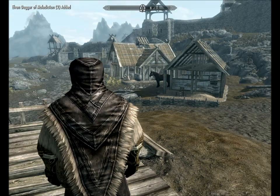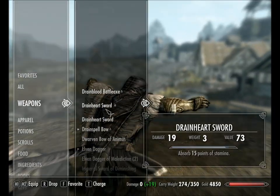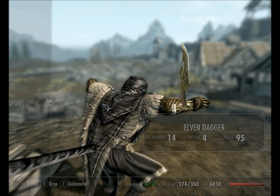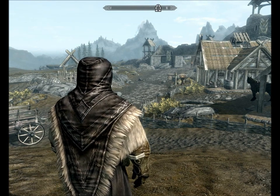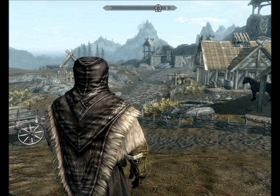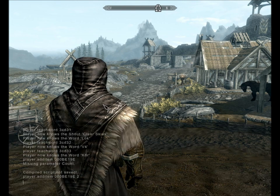So let's see — items, weapons — Elven Dagger of Malediction, fills a soul gem. Or if you want the daedric dagger that absorbs health, you do player.additem 00001DFFD, and then how many, like 2.